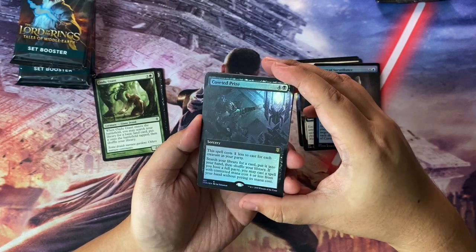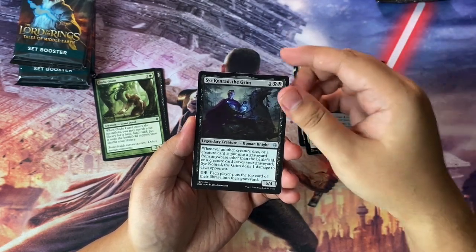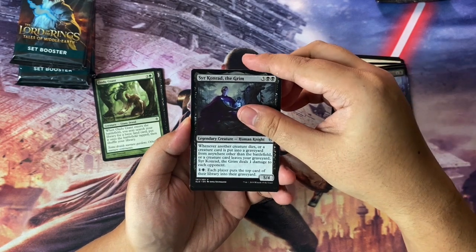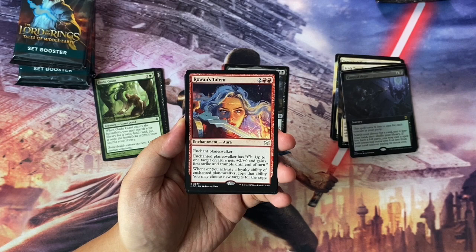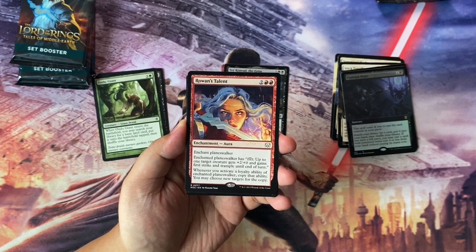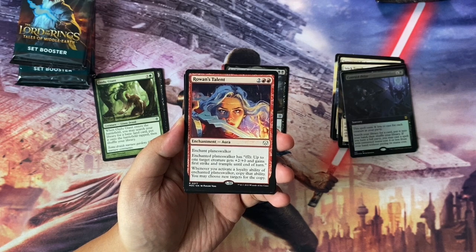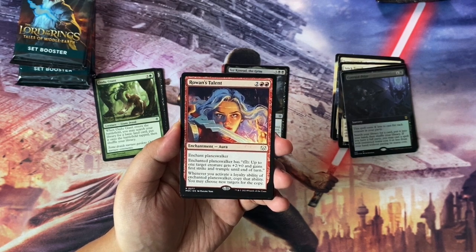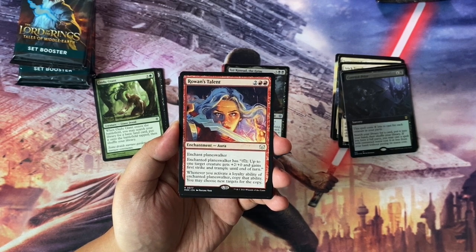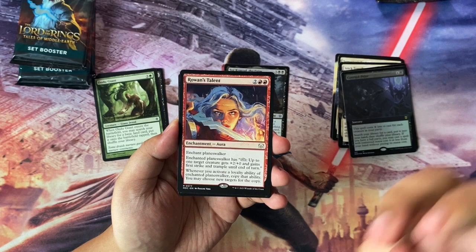A nice Borderless Foil Coveted Prize. And Sir Conrad. And then we have Rowan's Talent — this is an Aura for 4 to cast. Enchanted Planeswalker has plus one; up to one target gets plus two, plus zero, and gains first strike and trample until end of turn. And it says whenever you activate a loyalty ability of the Enchanted Planeswalker, copy that ability. You may choose new targets for the copy. So that's pretty good.